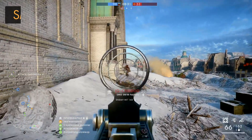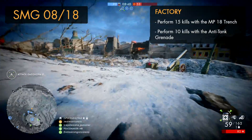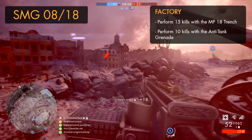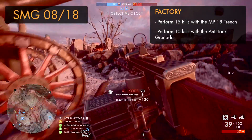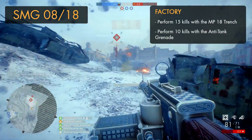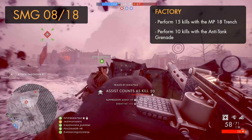Onto the next assault weapon, the SMG-08/18. The factory variant requires you to get 15 kills with the MP18 Trench, which can essentially be done in one round fairly easily. You'll also need to get 10 kills with the anti-tank grenade, which despite being designed for blowing up tanks can also be effective against infantry. Using it in the open is wasteful due to the longer fuse time, but when there's a big group huddled in a trench, small room, or at a congested objective point, it's a lot harder for them to escape.